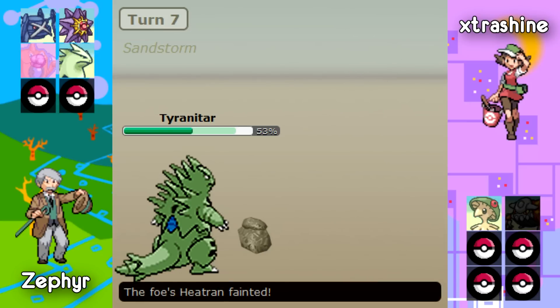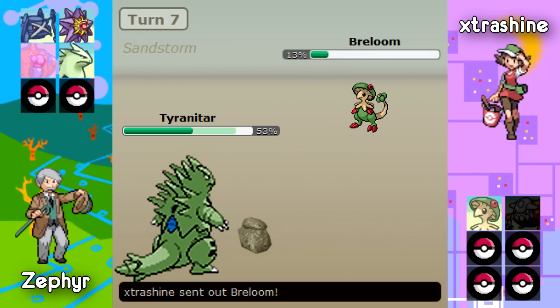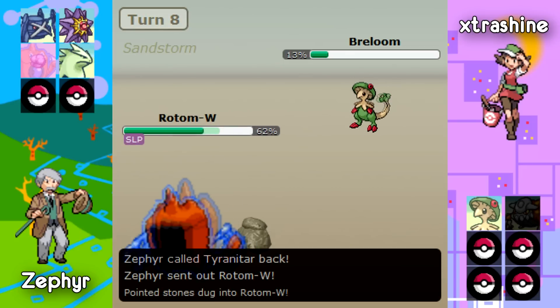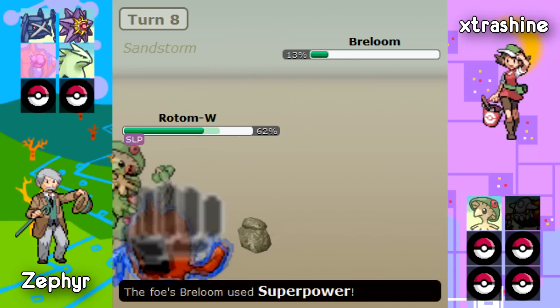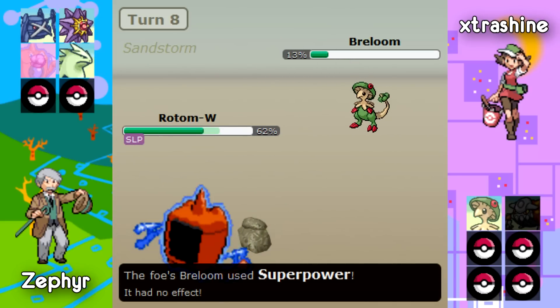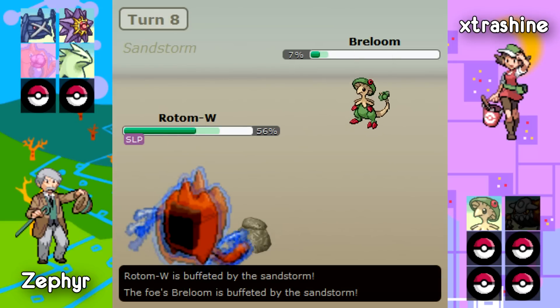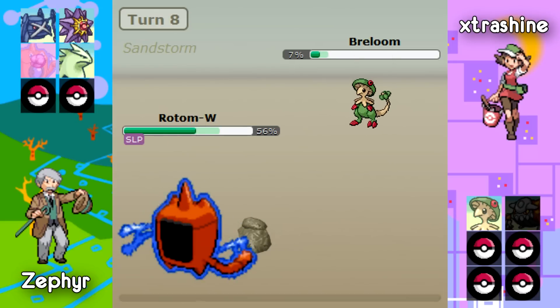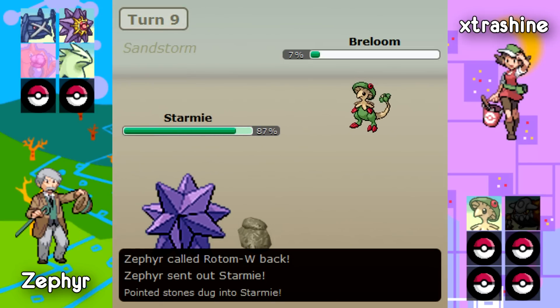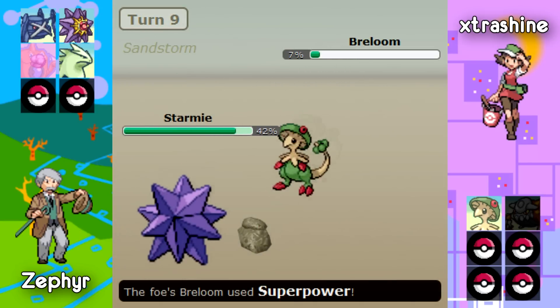The score is 6-5 in Zephyr's favor as Zephyr does take out that Heat Train with Tyranitar. Now Zephyr makes another good prediction here and predicts the Super Power on this turn — Breloom probably wanted to go for Seed Bomb but Zephyr does have that Metagross roaming around. Now Zephyr makes a pretty bad play here, as he said himself he shouldn't have gone into Starmie, because this Super Power does a lot.